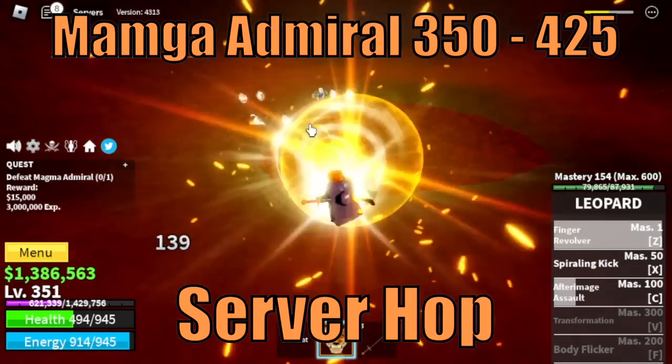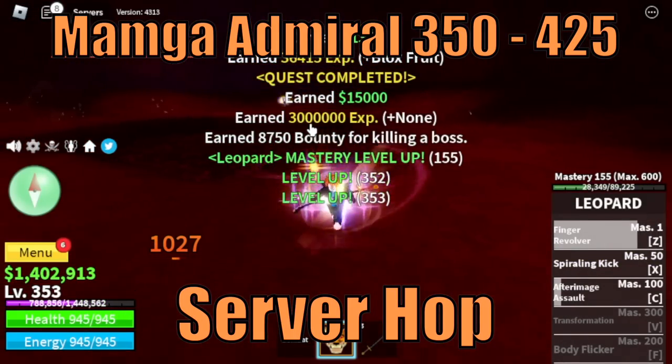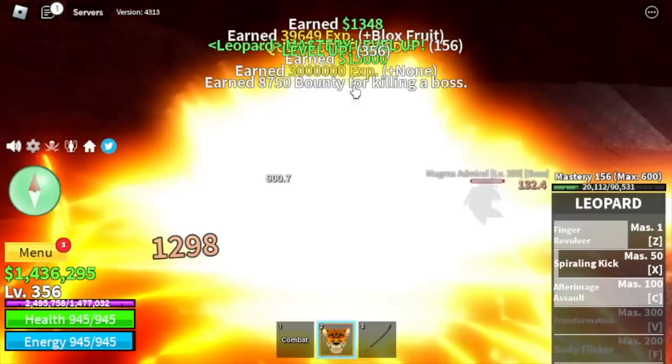Next stop, Magma Village. Target is the Magma Admiral. Do server hop. Target level is 425.